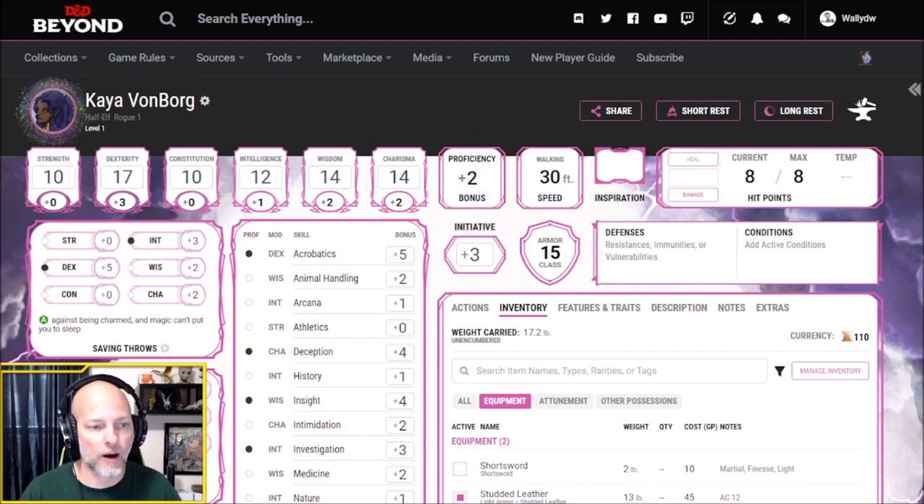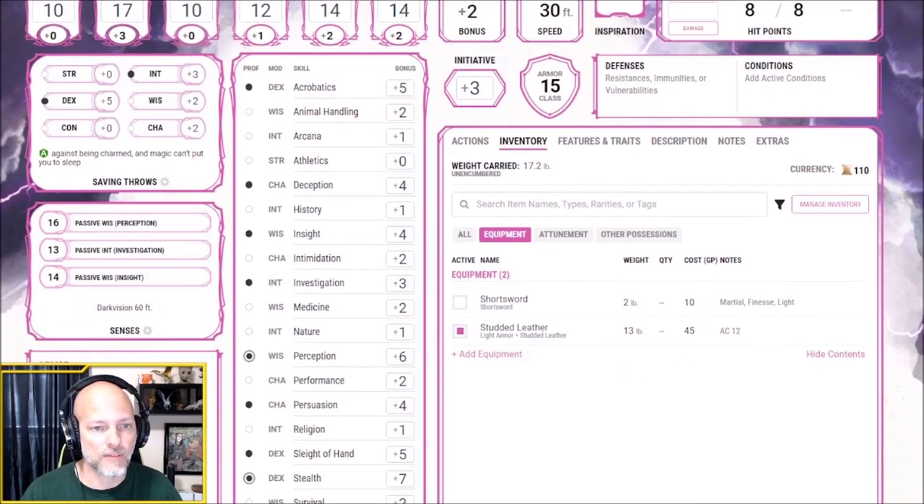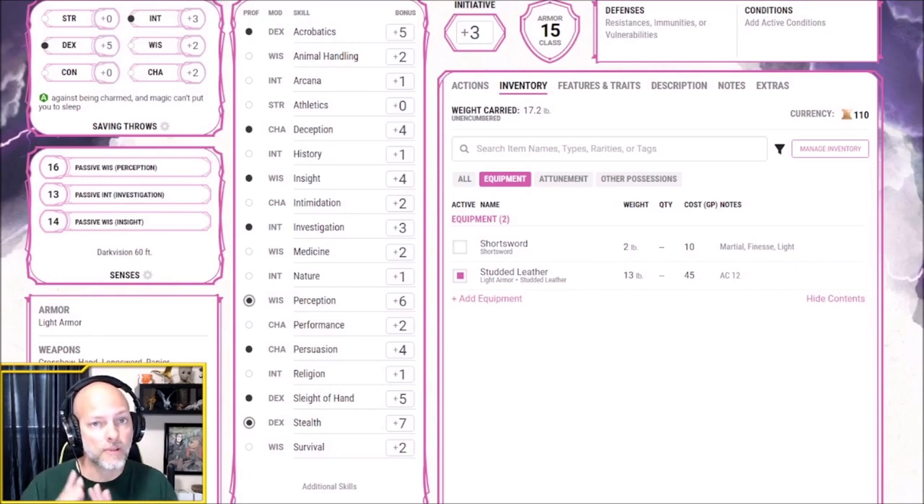As a rogue, we get four skills plus proficiency in thieves' tools. We get two skills from our half-elf and two skills from our background, for a total of eight different skills we'll be proficient in at first level. Those are: acrobatics, deception, insight, investigation, perception, persuasion, sleight of hand, and stealth.